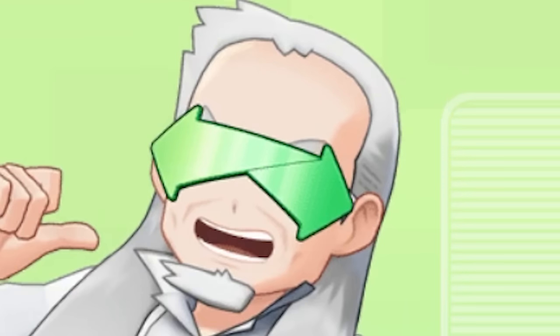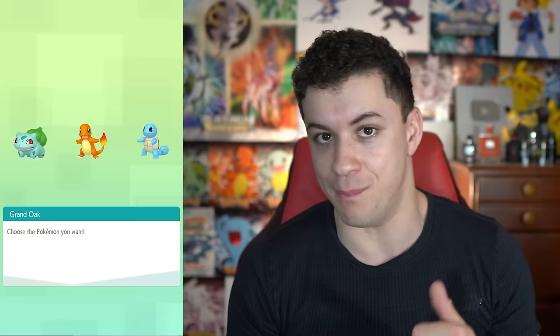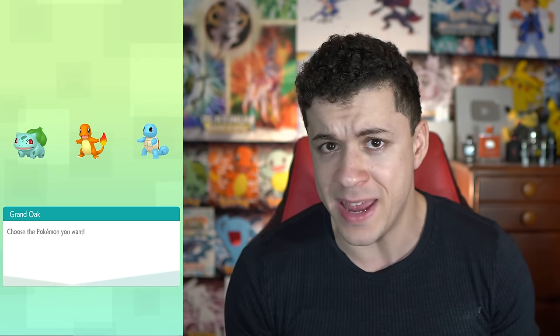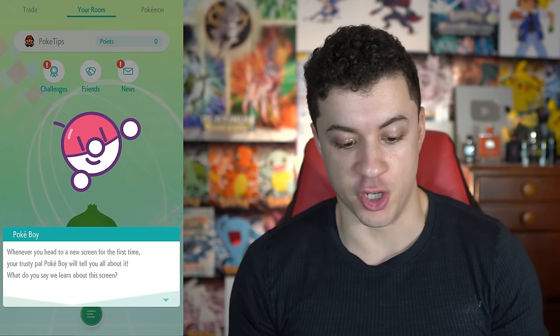So once again, you'll meet up with Professor Grand Oak, but this time he'll give you a choice — just like regular Professor Oak — of choosing a starter Pokémon: Bulbasaur, Charmander, or Squirtle. Something that makes this really cool is all three of these starter Pokémon have their hidden ability. And if I were you, I would choose either Bulbasaur or Squirtle, because you could already get hidden ability Charmander in Sword and Shield. And then after that, you'll be thrown into the better version of Pokémon Home.